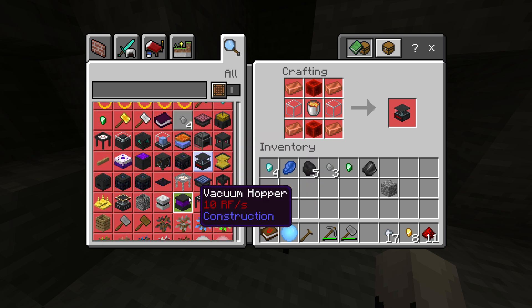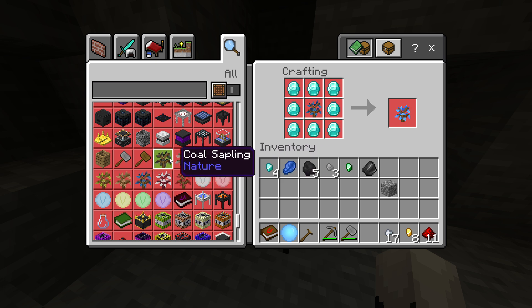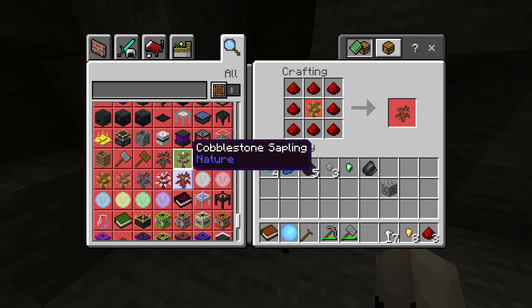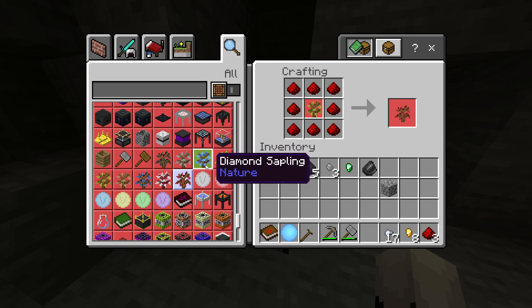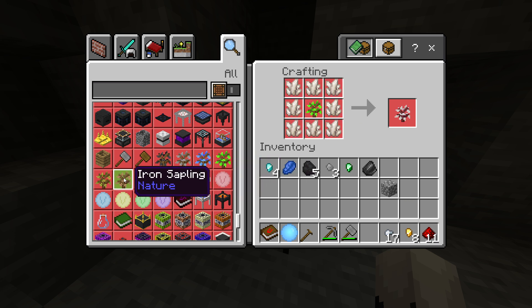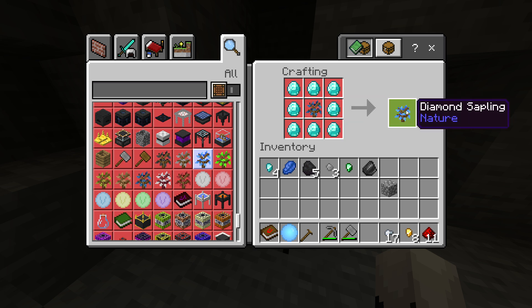There's advanced machinery — just some more machines that are all wireless and require a power core. There are ore trees: if you sieve gravel you have a chance to get dirt, and you can sieve dirt for saplings. You can grow an oak sapling if you want wood, since some recipes require it. You can also grow a diamond sapling to get wood and diamonds.